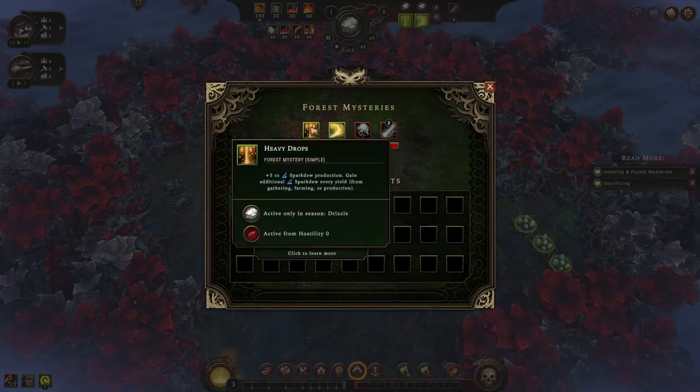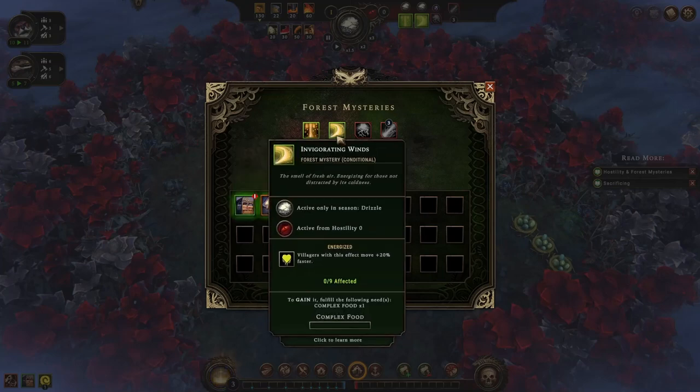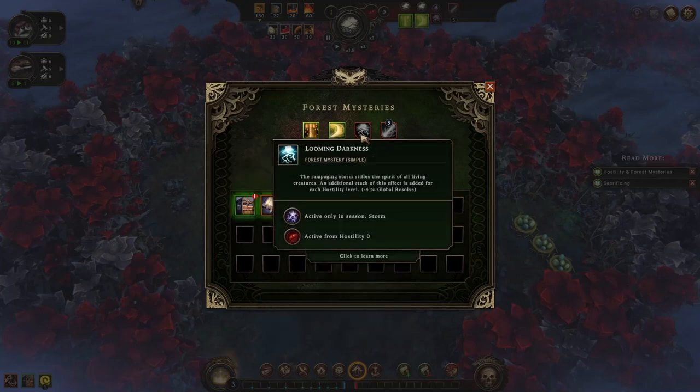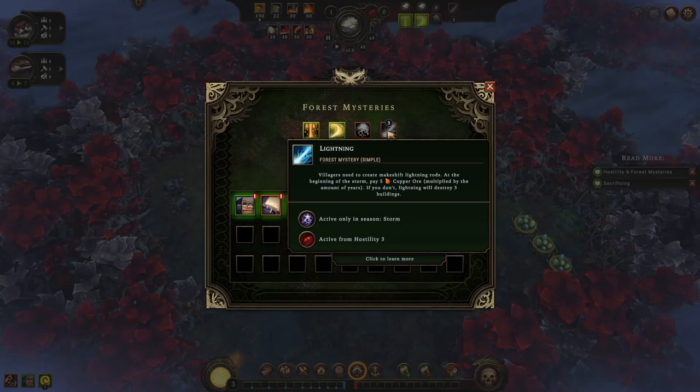The impact of hostility is explained in the Forest Mysteries of this map. Heavy drops give a spark dew production bonus. Invigorating winds make 9 villagers move 20% faster. Looming darkness reduces global Resolve by 4 during the storm season. Lightning is only active when forest hostility reaches level 3 — if we face it, we need to pay copper ore or else 3 buildings will get destroyed.